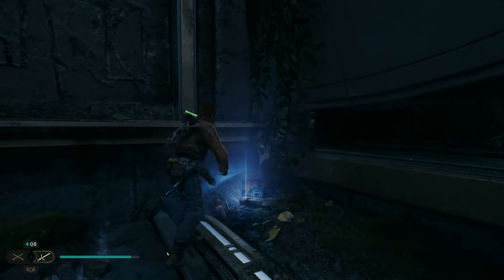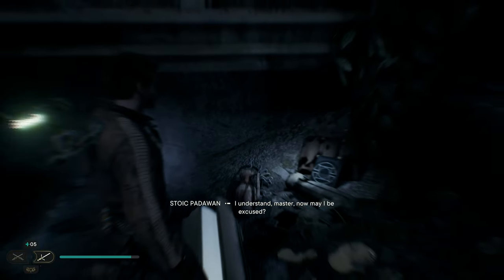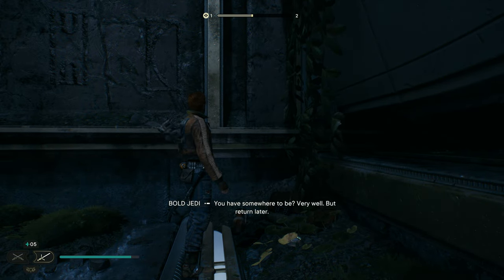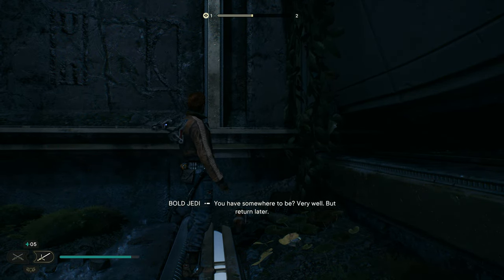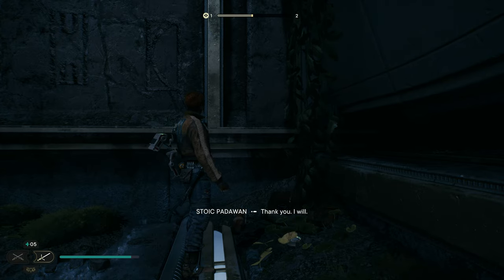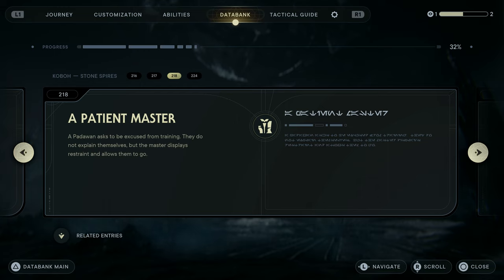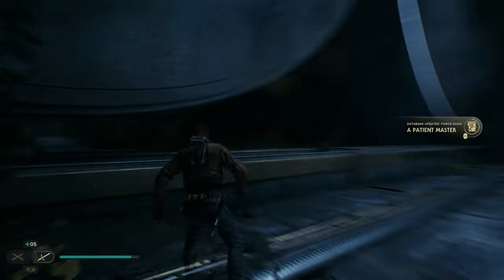Echo. I understand, Master. Now may I be excused? You have somewhere to be. Very well. But return later. Thank you. I will. A patient master — a padawan asked to be excused from training. They do not explain themselves, but their master just plays restraint and allows them to go.